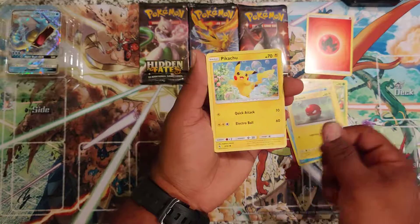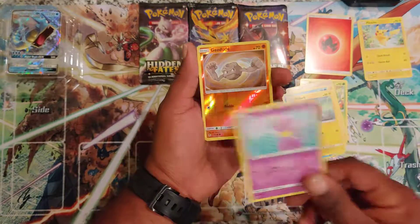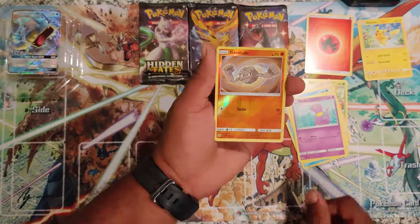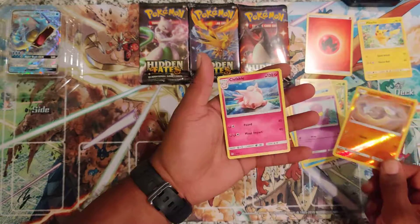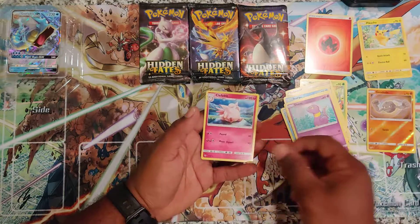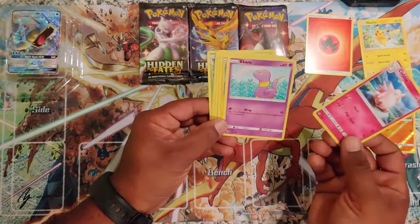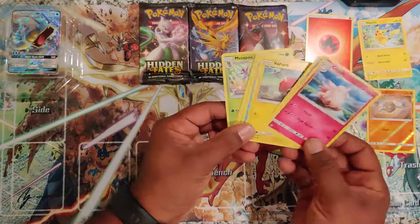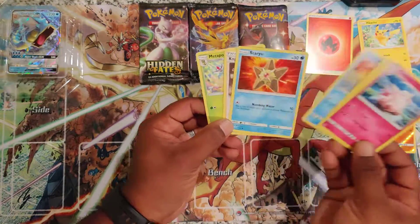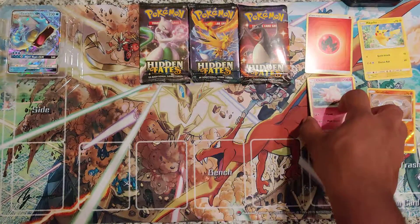Slowpoke, Voltorb, Pikachu — I don't know if we got that one. Ekans, Geodude, a Clefairy. We'll set that to the side. 90 damage. Lightning Ball. Just checking to see if there's any good attacks. Set those there.